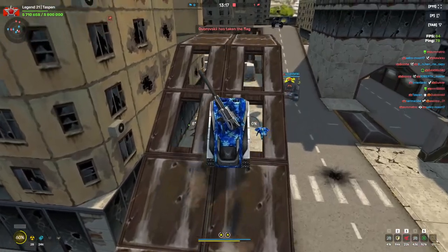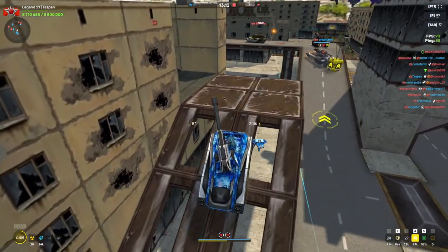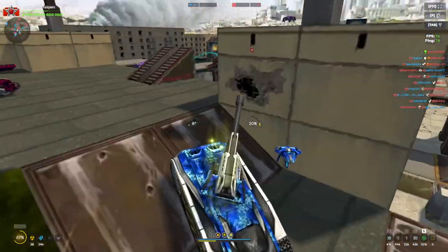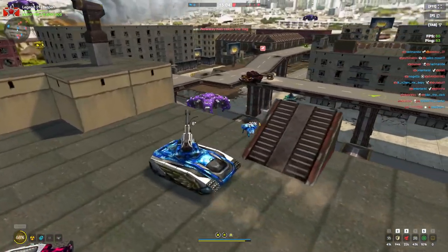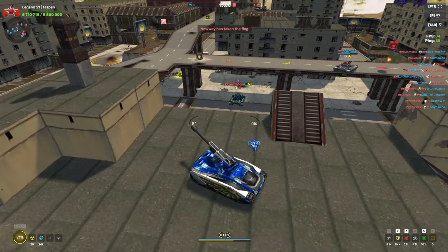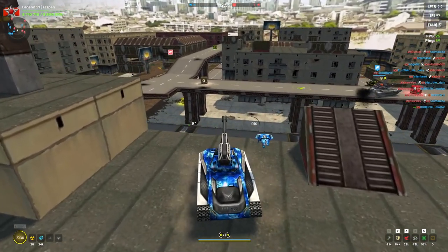It does a lot of splash damage as well, so you need to kind of play your situations a bit differently so you don't end up getting yourself killed. The splash damage is crazy in this — Magnum just has crazy splash damage in general, which is really nice. And the shot effects for it also look sick. Blue? That looks crazy. This turret probably has the best look for different shot effects that I can think of.